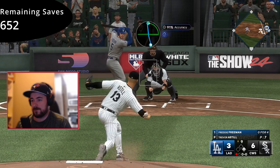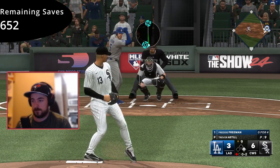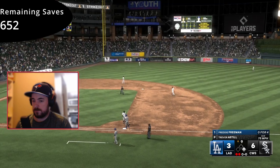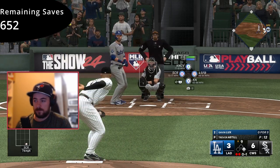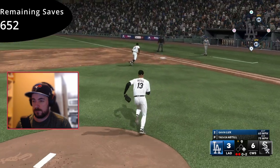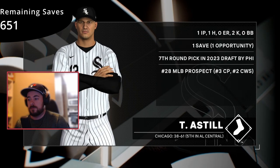Freddie Freeman up to the dish. Strike at the outside corner, 0-1. Right through there for a strike — man at first, one away. Off the inside edge, one and two. Hacks and misses, strikeout! This pitching staff has been merciless — he struck out six times in this series. Two outs. They're down to their final out — handles it, steps on the bag himself. Ball game! His first career save deserves to be on display. You just can't forget your first save.